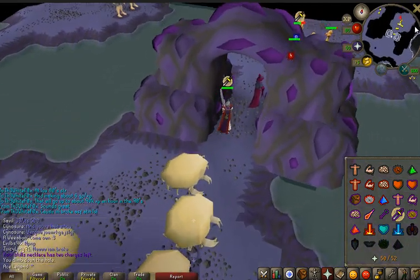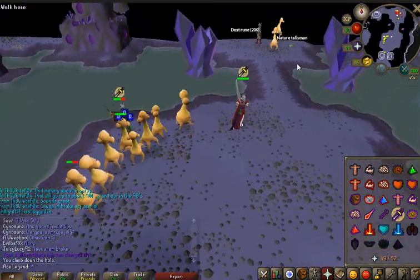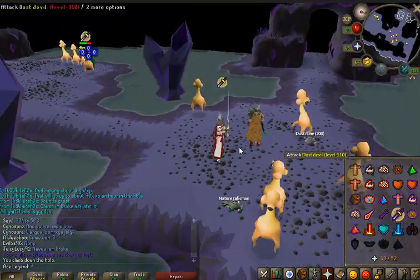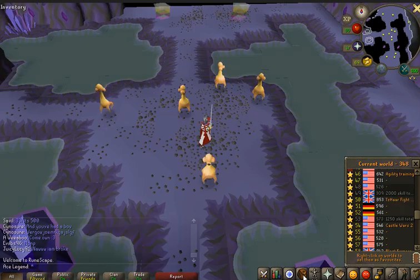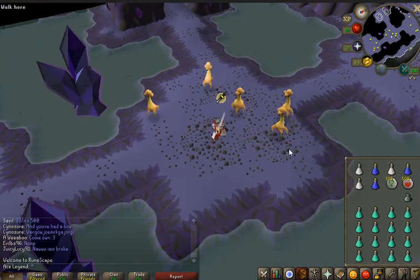Now that we're climbing down into the catacombs, we're going to want to run right past the King Sand Crabs. You can go ahead and use pray melee if you'd like — I just do it so I'm not taking damage. Over here you're going to see somebody more than likely using burst. This method is not as abused as it should be, so it's pretty easy to find a world.